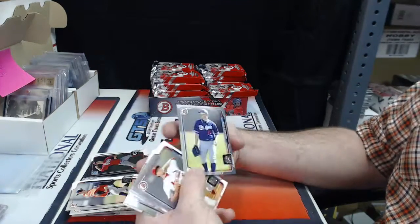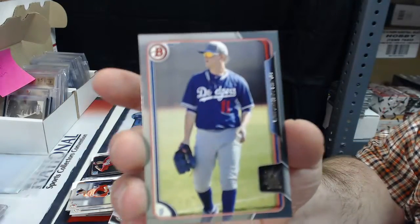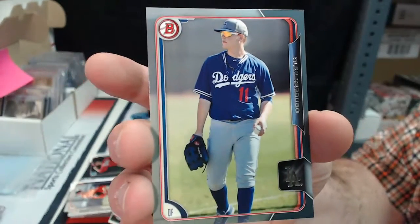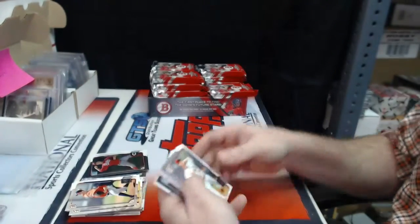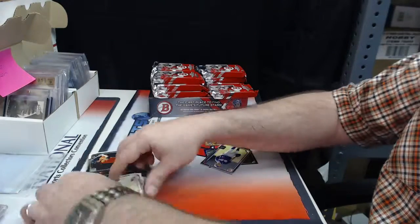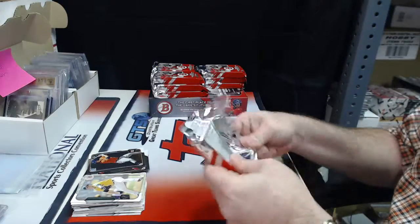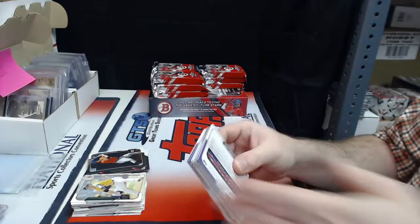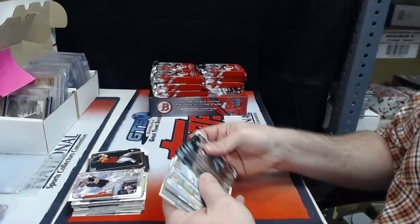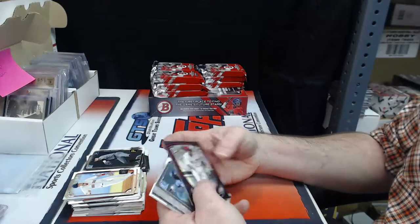And first gray - 327 out of 499 Alex Verdugo for the Dodgers. Papers, chrome, papers.